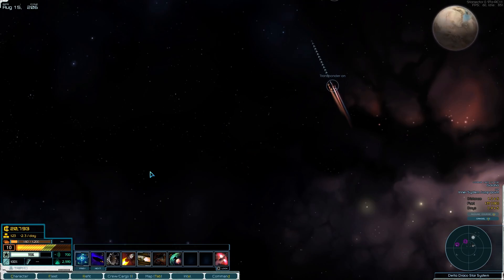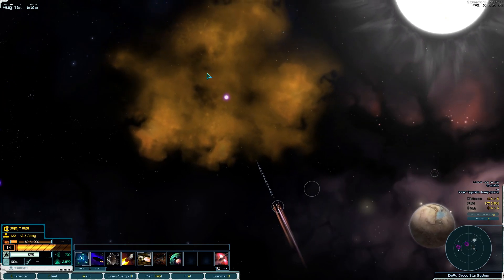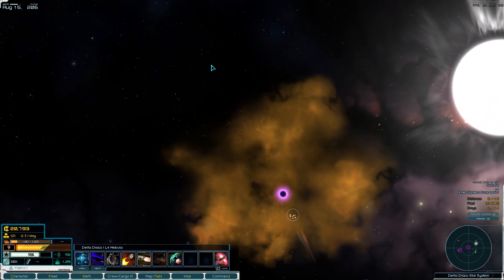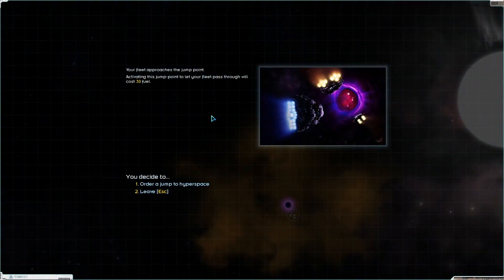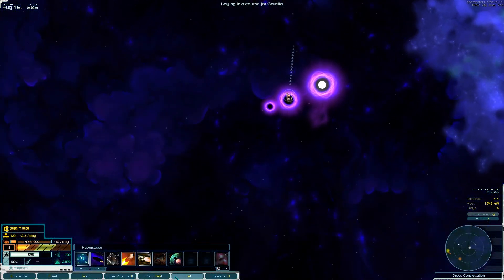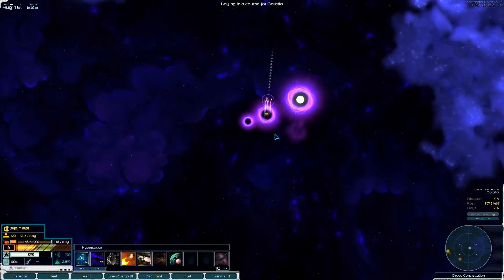We'll put our transponder on now that we just about have enough fuel. Very close — I am such a rookie at this game. We do have enough fuel because it costs 30 to jump through — yes, yes we do.